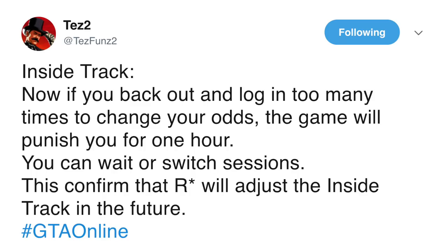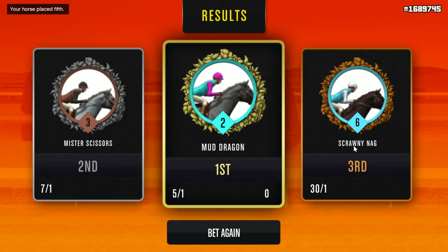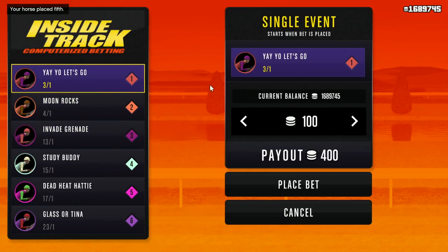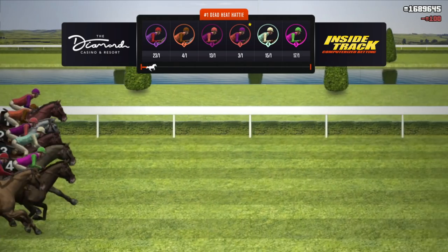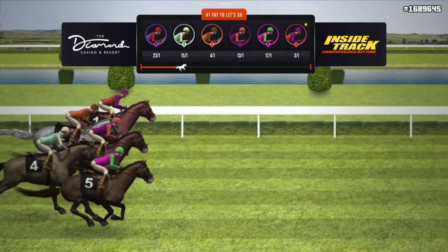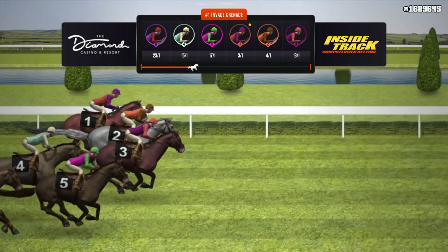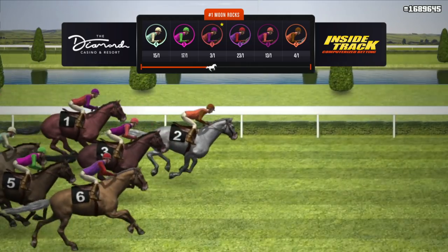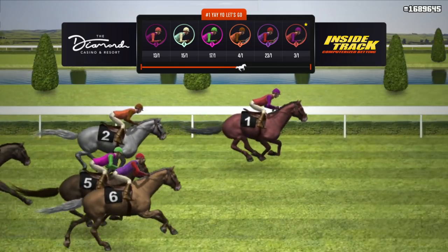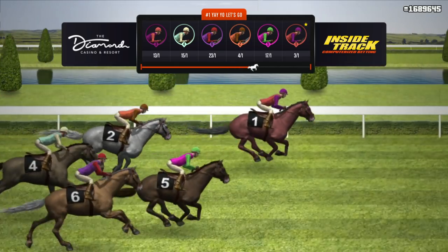If you guys don't know what TezFunds2 is talking about, there are two types of horse racing you can do. You can do the main event, which is the public event where the horse odds remain the same and it's on a five-minute countdown. Then you've got single events, where it's just you and six horses. By backing out of the computer and re-logging in, you can get a different set of odds with each horse — and sometimes those odds are more profitable and beneficial.